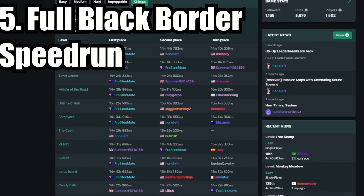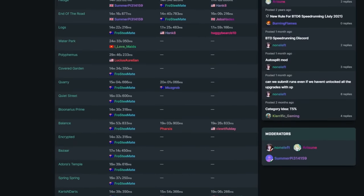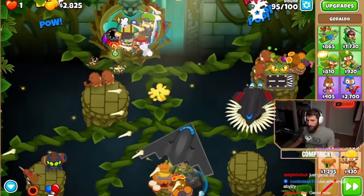At number 5, we have Frosty's speedrun where he black-bordered every map. This took him roughly 30 days to complete, but only 173 hours in-game. Compare that to my 2,500 hours, and I still haven't black-bordered them all.